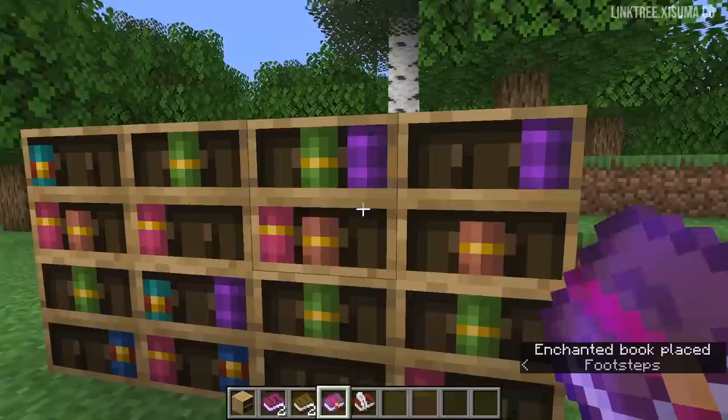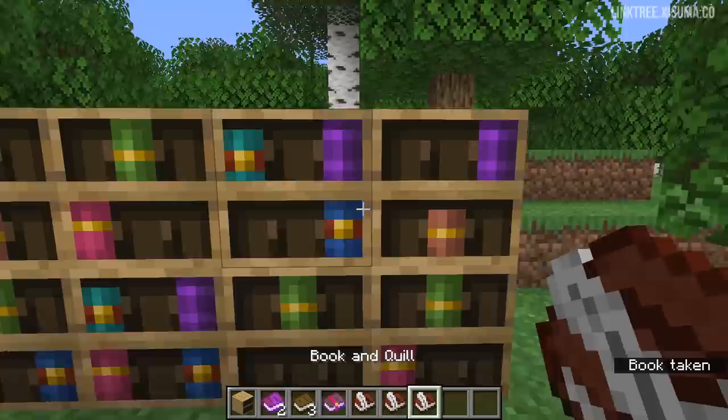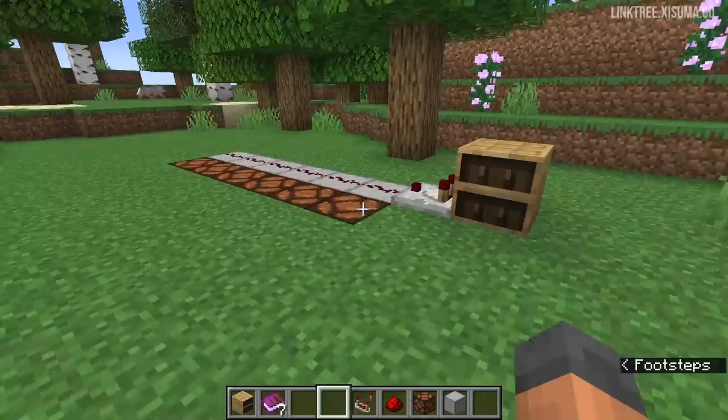It pretty much works as you'd expect. If you right-click on the particular slot when you're actually looking at that space on the block, that's how it gets in there. And then to take them out, you just right-click and they go into your hotbar, obviously based on what it is. And you need to right-click with an empty hand too.